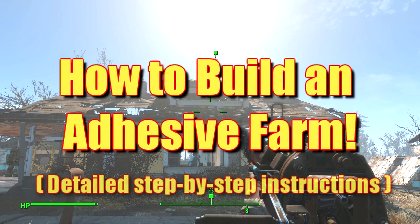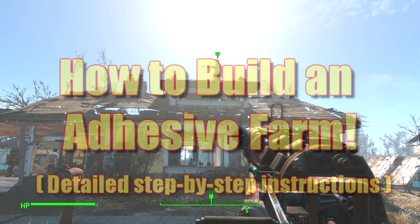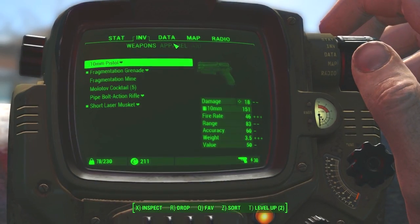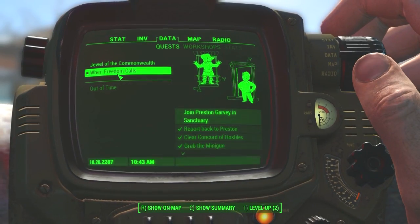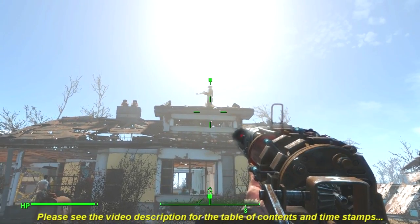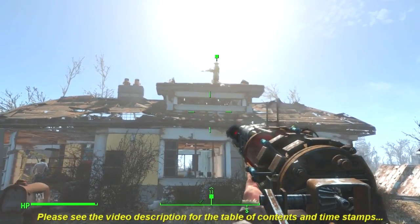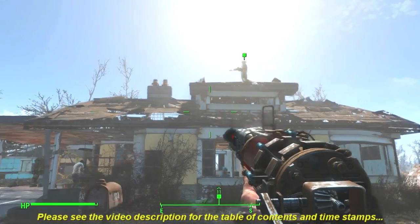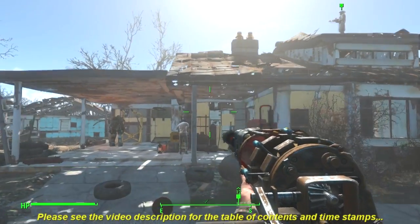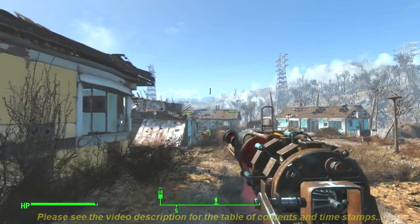I'm assuming that everybody's on the same page here where you've agreed to meet Preston Garvey in Sanctuary. This will continue the 'When Freedom Calls' mission. And check this out — look where Preston Garvey spawned on top of this house. When I first saw this, I said okay, I'm screwed. But since you can build stuff here with your settlement, I just thought, let's build some stairs.